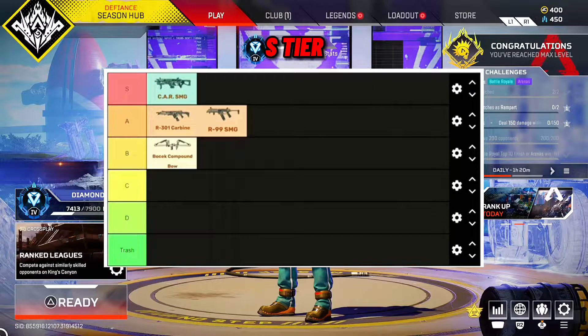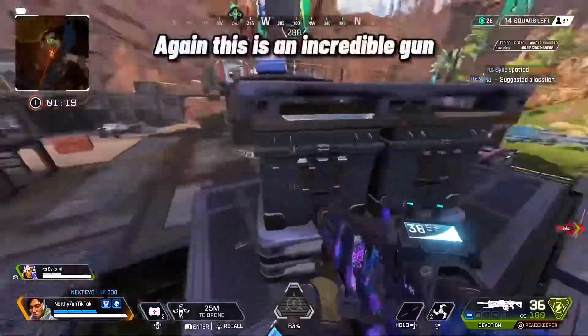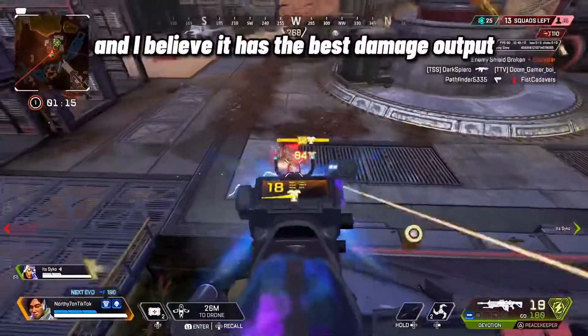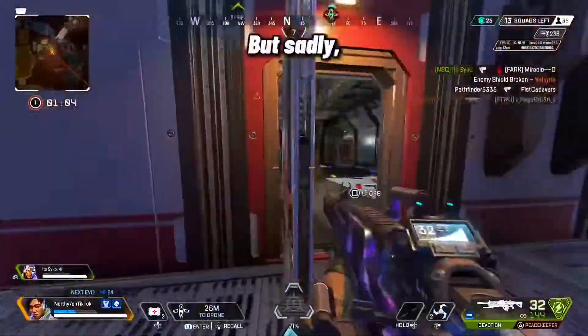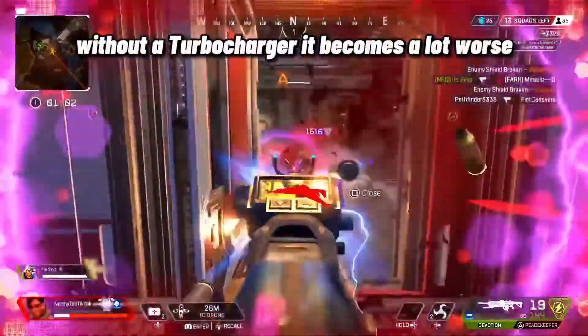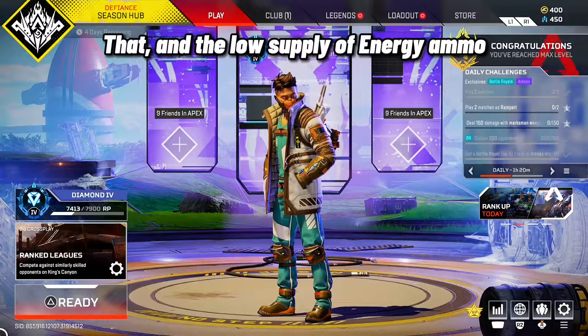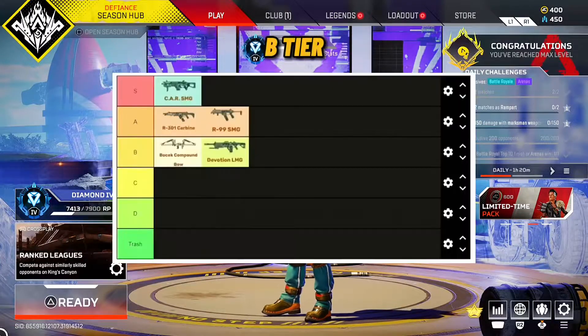Number 5: Devotion. This is an incredible gun, and I believe it has the best damage output. But sadly, without a turbocharger it becomes a lot worse. That, and the low supply of energy ammo, worsens its rating. B Tier.